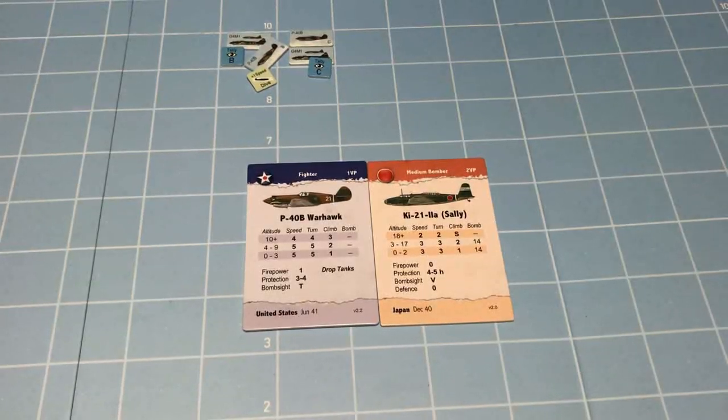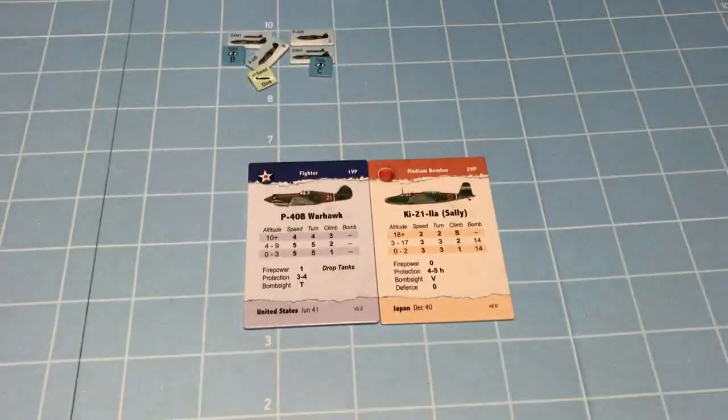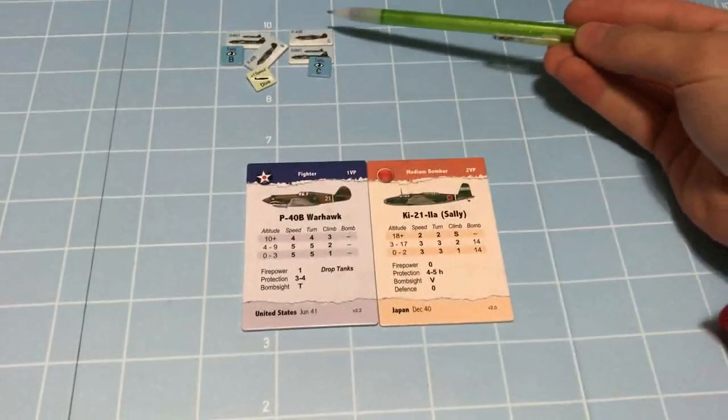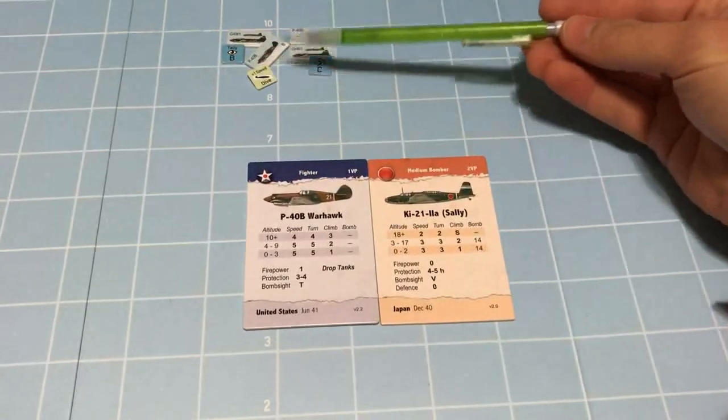Welcome back to part 2 of episode 3. We are doing a full playthrough of scenario 1 in Wing Leader's Victory, 2nd edition, Tiger Tiger. In the last episode we got through the first 3 turns, and we are now in turn 4. We've resolved our first combat and ended the last video about to resolve the second combat.